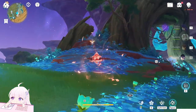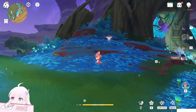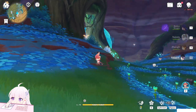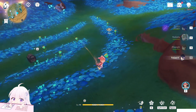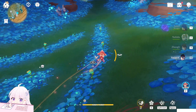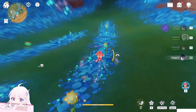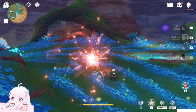You need to hit them. Remember, these Seelies — this flying butterfly — will only spawn at night. That's why I told you to set the time to night. Just collect them. Once you collect them, put them on the flower to make them bloom again in a bigger bloom.